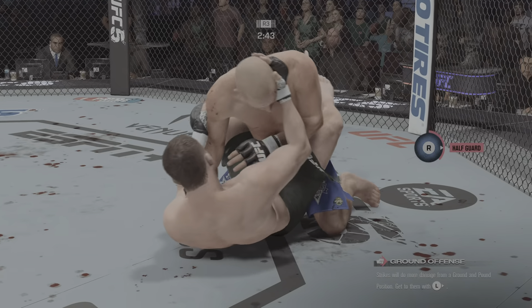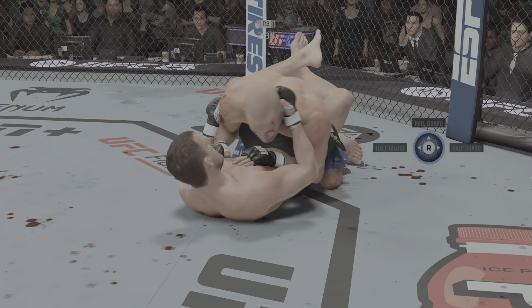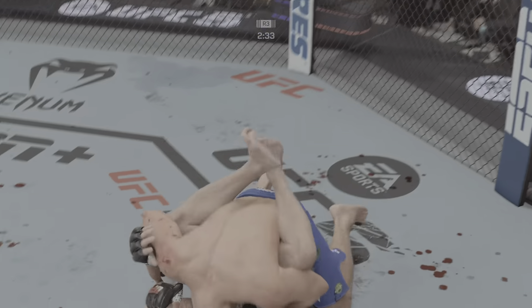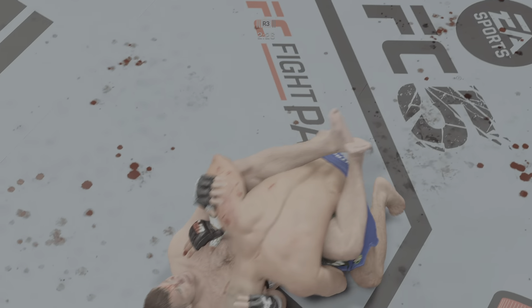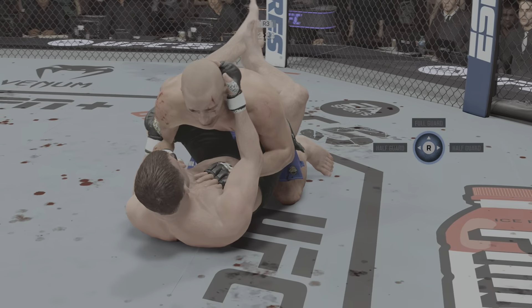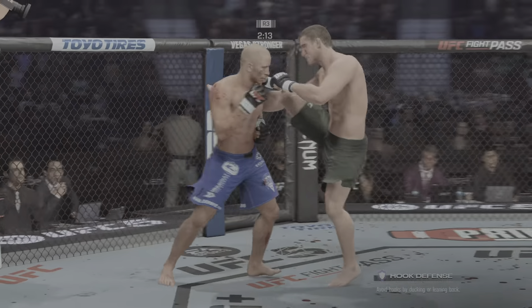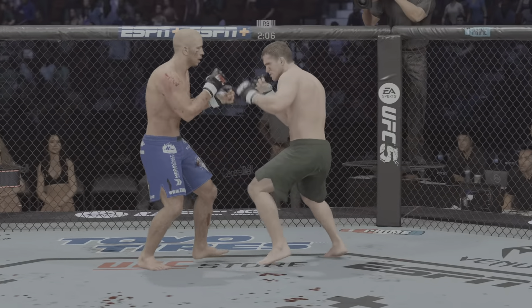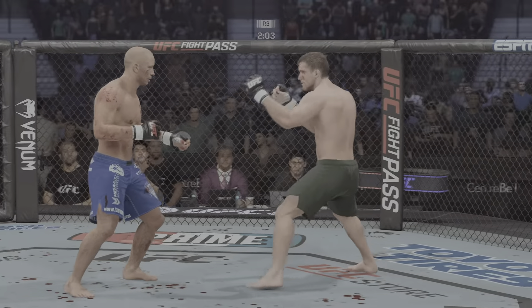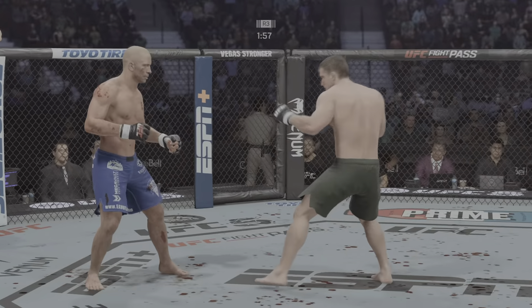He gives up on the submission now, preferring to get to a dominant position instead. Feet on the hips here. St. Pierre's eye is closing up. As usual, suffocating work from the top here by George St. Pierre. We have crossed the midpoint of this one. Outstanding pressure from top position. The crowd absolutely loving it as the fighters, however compromised, make their way back to the feet. They may be tired, but that fatigue is warranted — a high-level grappling exchange between two phenomenal ground fighters. He's got him hurt here.